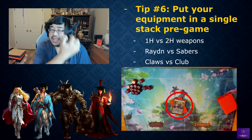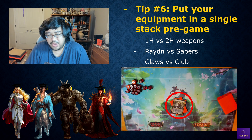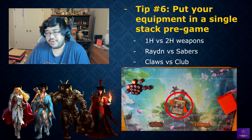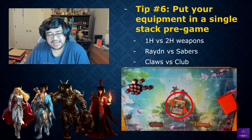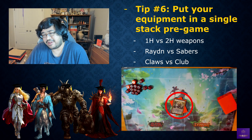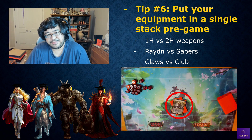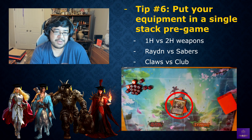Tip number six: put your equipment in a single stack pre-game. This is very important for switch-style or multi-style decks — for example, Warrior with Raider versus Sabers. Laying equipment on the mat gives information away that could alter your opponent's sideboarding decisions, same with Brute's Manable Claws versus Romping Club. Just put your equipment in a single stack and don't give away that information.